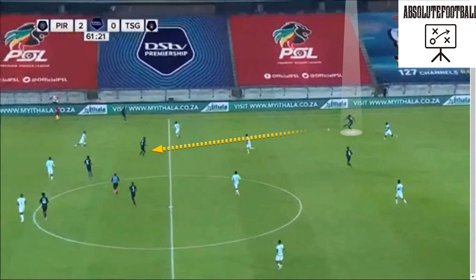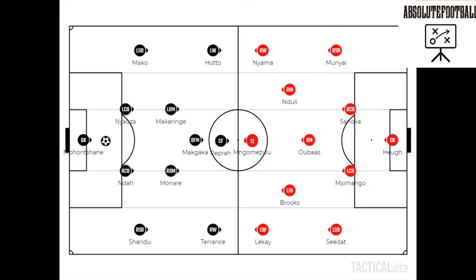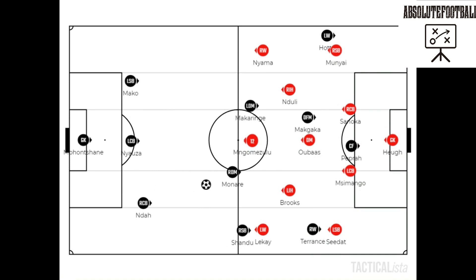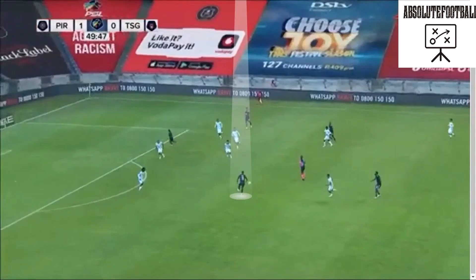Mahaka has been very influential behind the striker in recent games. He drops deep between the lines to receive and link play with either the wingers or the striker. Here, Mahaka has time and space to pick a pass or play a pass to the winger and look to get a cutback in the box.